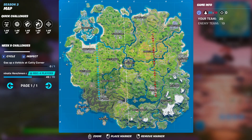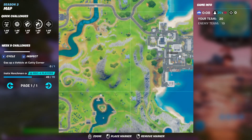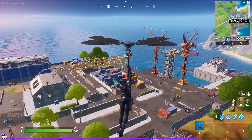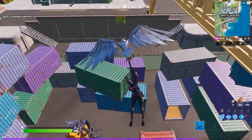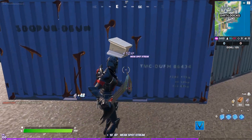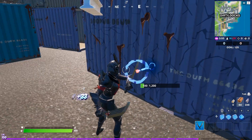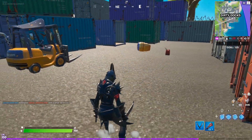Moving on to the next weekend challenge — you need to destroy seven containers at Dirty Docks. Dirty Docks is in the center-right of the map and this is a very simple challenge. You'll see colored boxes on the map — those are the containers. There are more than 15, maybe 20 to 25 containers there. Just land and start breaking them. These containers have more than a thousand HP, so I recommend hitting the weak spots — the blue circle with a red dot. Hitting weak spots reduces health two times faster. Break seven containers and the challenge is done.